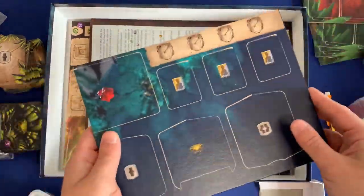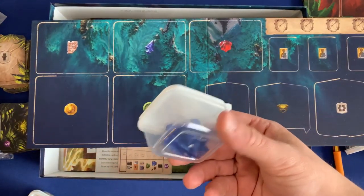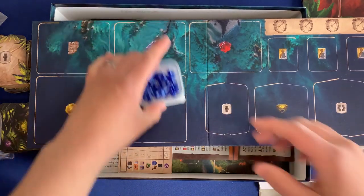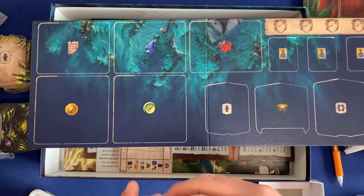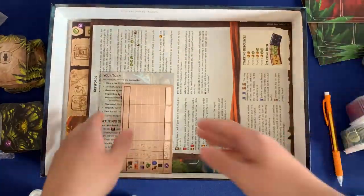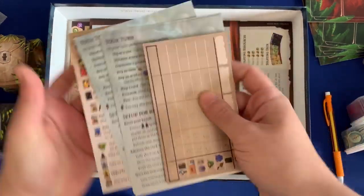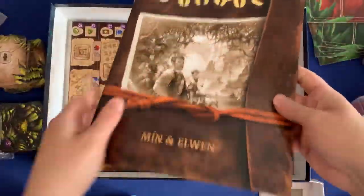Underneath here, we've got all the remaining boards. This is the inventory board — it's going to hold all your resources. It works nicely because you can just open it up, put it under, and then place it where it belongs. If you want to see a little bit more of the artwork, you can just go like this instead — that works too. We've got our reference cards, as well as the scorepad. And you've got your rulebook.